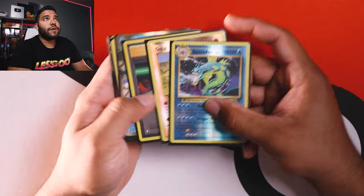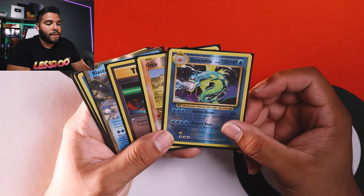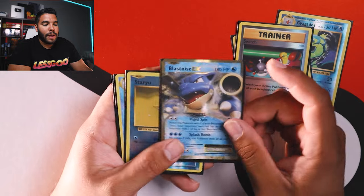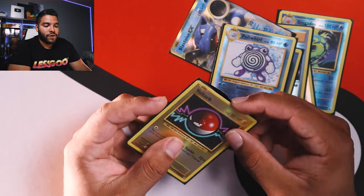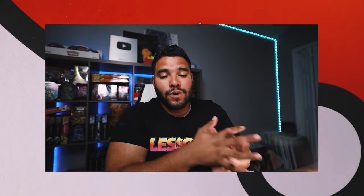So here are the pulls in summary from those XY Evolution packs: Gyarados Reverse Holo, Reverse Holo Onix, Switch Trainer card, Blastoise EX, Staryu Reverse Holo, Reverse Holo Poliwhirl, and Reverse Holo Voltorb. Overall I'm pretty happy with these pulls from the XY Evolution packs.